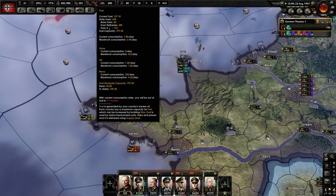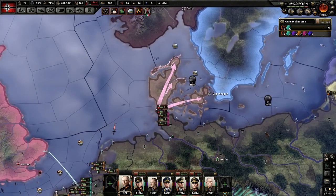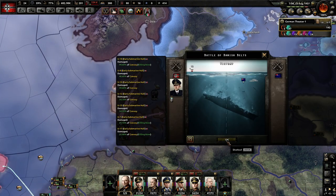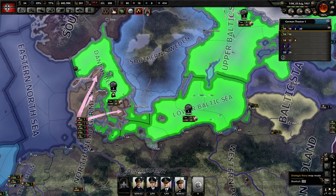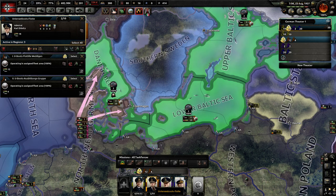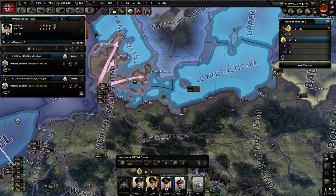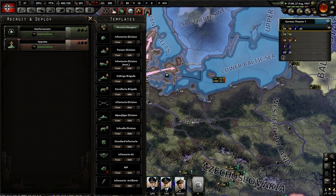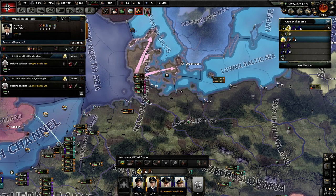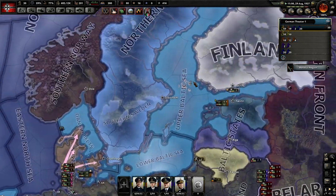Let's see how my fuel is being consumed — mainly by the air but this navy too. I don't think I can run my subs over here in the Baltic. Let's give them hold orders so they should go back to base. I just control-clicked that to get them back to base.